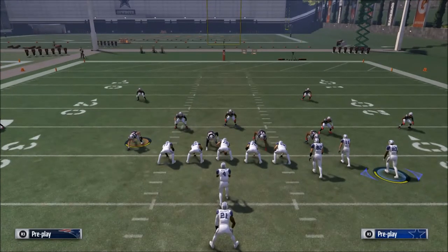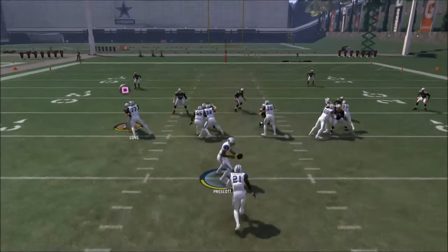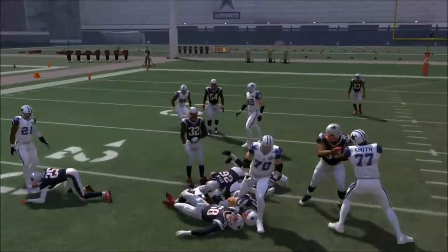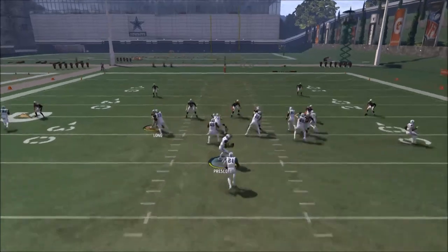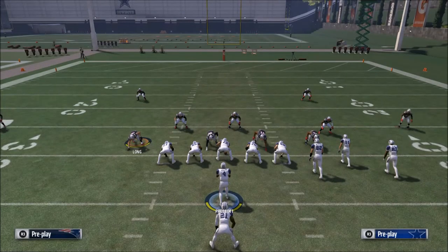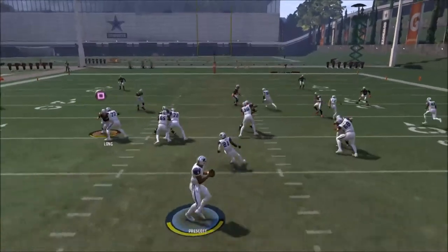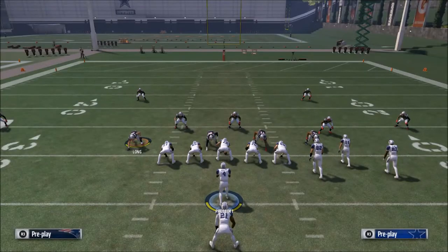We're going to take Terrence Williams and put him on an in route — pretty simple, pretty self-explanatory. We're going to motion snap him: motion him to the right about a step and then snap the ball. Part of the reason we use play action is it makes it even more difficult for them to defend, because the route to Terrence Williams is going to be wide open very quickly. What I like to do is tap the left trigger twice to get the quarterback in a proper stance, and then hit Terrence Williams out of the backfield.